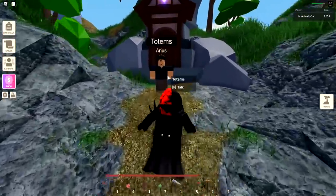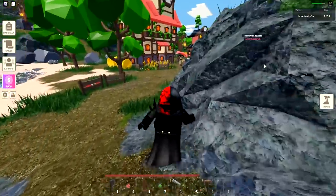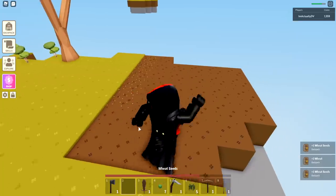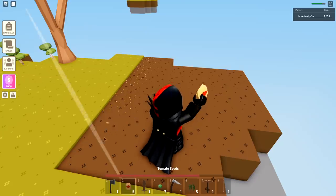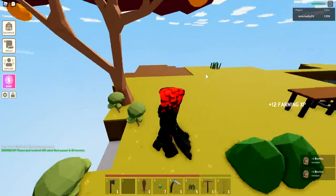Eventually you can get totems to spawn resources on your own island. There's a stone totem you can buy for 2000 coins that will actually spawn stone on your island. There's a coal totem and a wheat totem - the wheat totem will actually harvest your wheat automatically and automatically replant the seeds for you, so all you have to do is collect wheat from that totem. This is pretty much the loop you're going to be going through probably for the first day of playing this game.